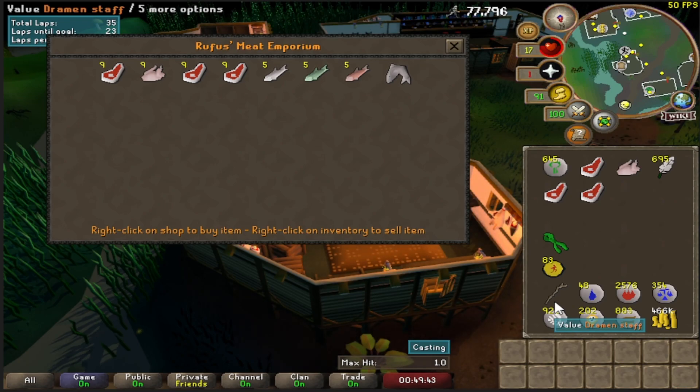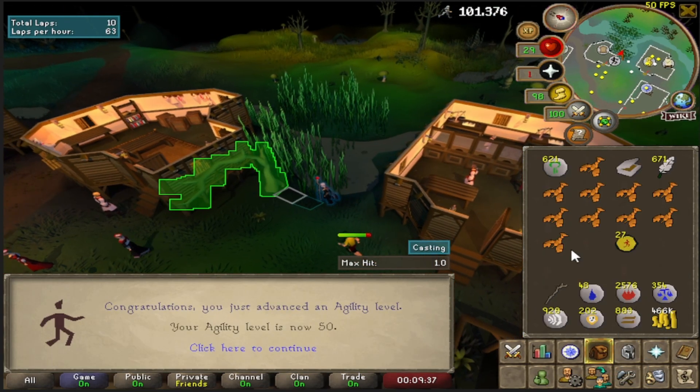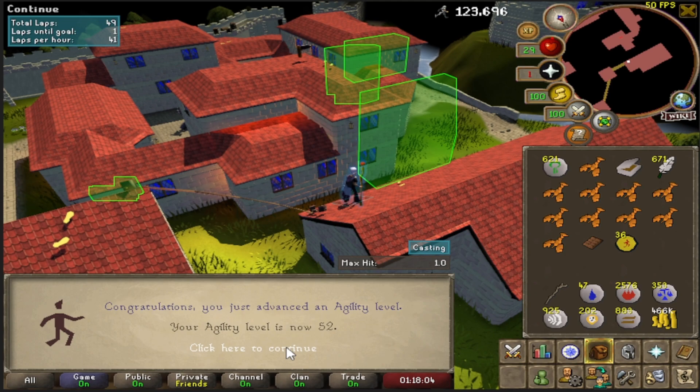I haven't gotten the requirements for Judi Ritual mainly because I've been lazy, but did you guys know that Rufus sells all of the meat you need? There's 50 agility — we're going to head to the Falador rooftops and then go to the wilderness course at 52.